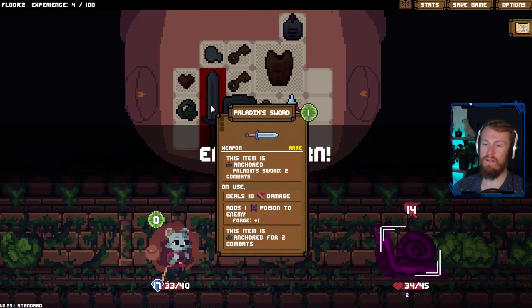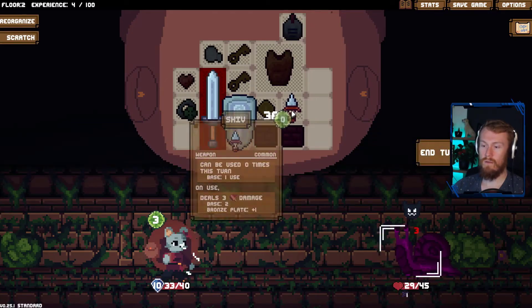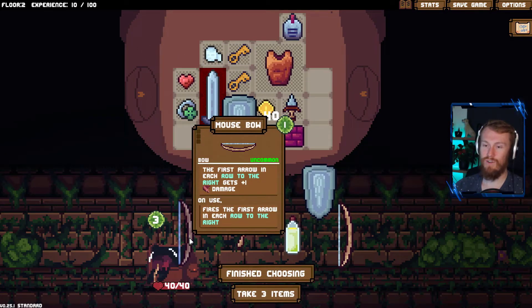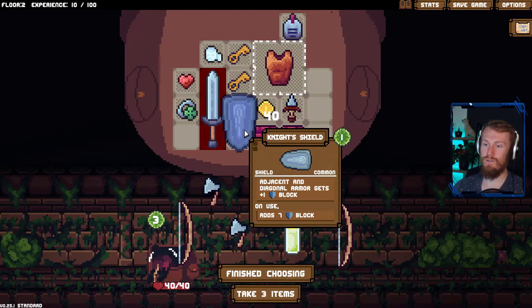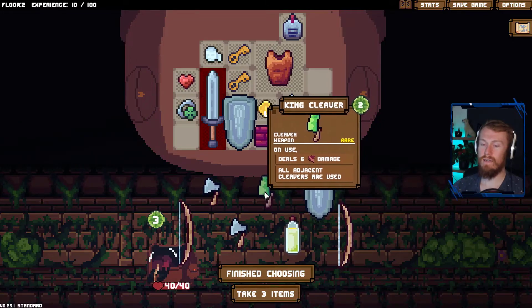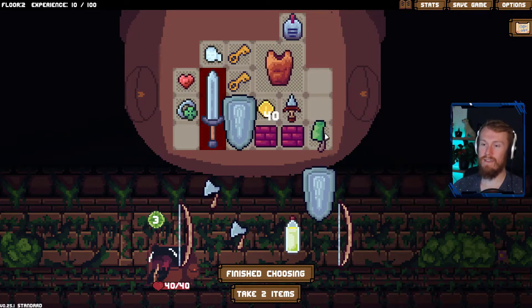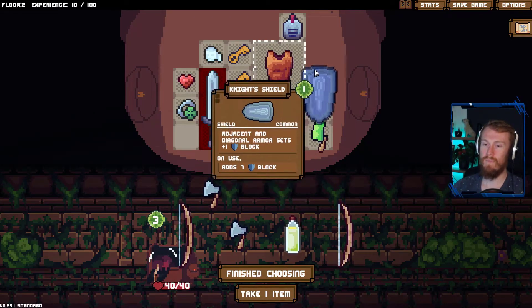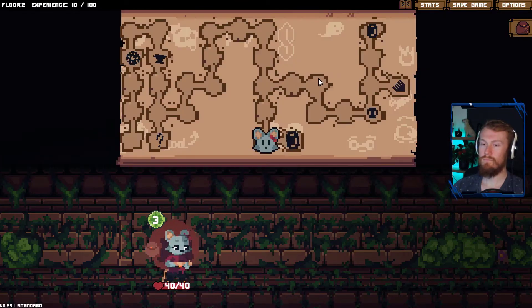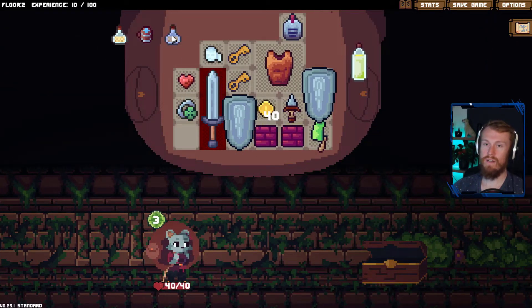We're going to be healing up quite a bit here by finishing off the kill with our Paladin sword — like this example right here. We currently have 33 HP, now we're up to 40. Great stuff. We've got some bows. Got a knight shield — same as that one there. We do have a king cleaver, which is rare. All adjacent cleavers are used — oh my god. If we kept our other cleaver, that could have been absolutely fantastic. We could have used our other cleaver, used the one above it, which would have used this one. And if we had other cleavers around it, we could have had an absolutely huge combo going. We'll keep this for now.